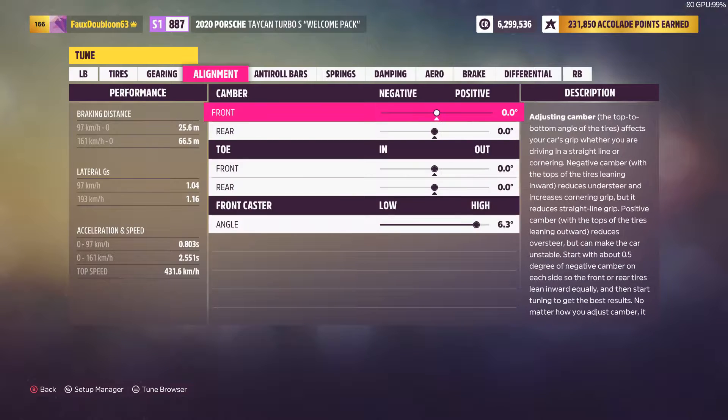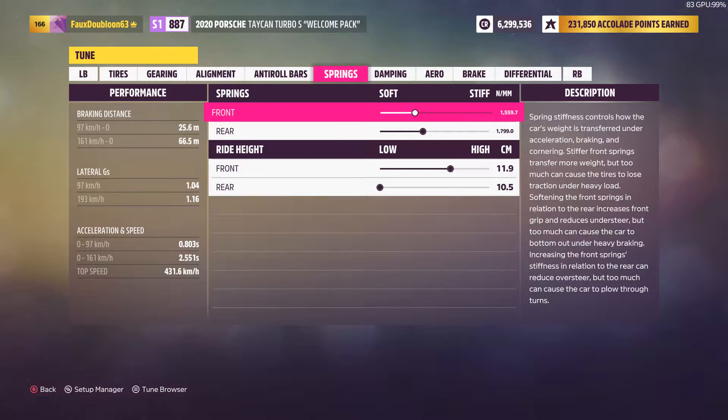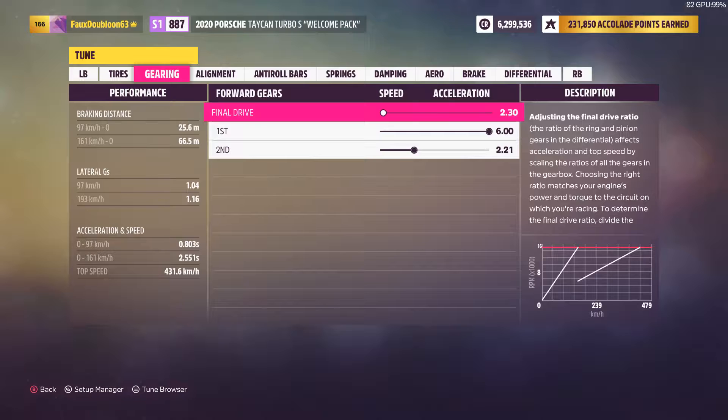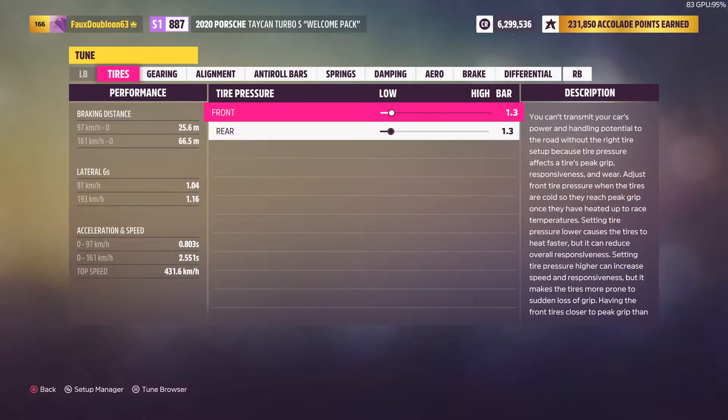Although the Porsche Taycan Turbo S is faster at 0 to 97 km/h, it's a little bit slower at 0 to 161 km/h compared to the Dodge Dart Hemi Super Stock 1968, making it better at initial launch but weaker at higher speeds. I will explain more later.